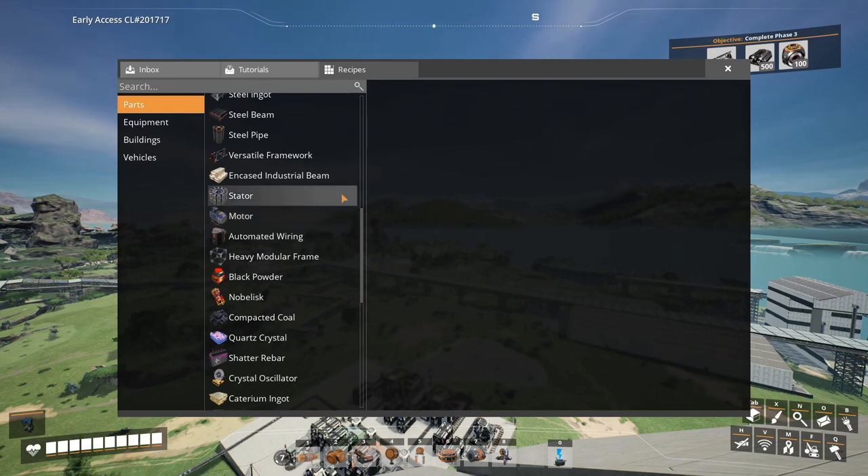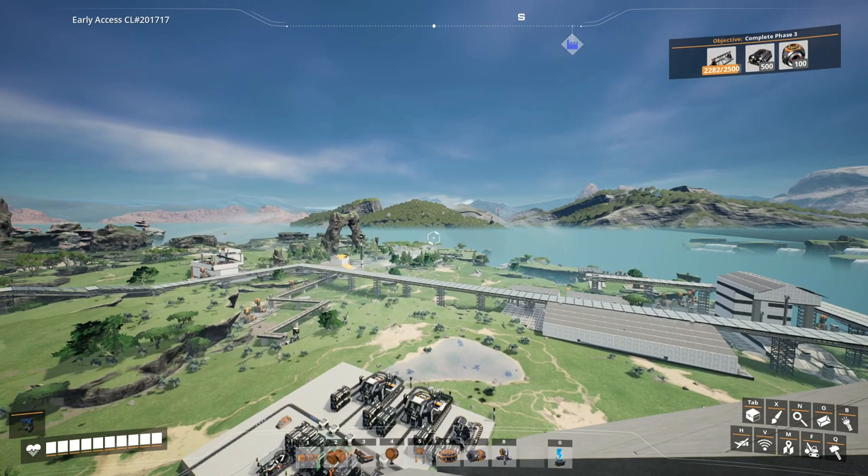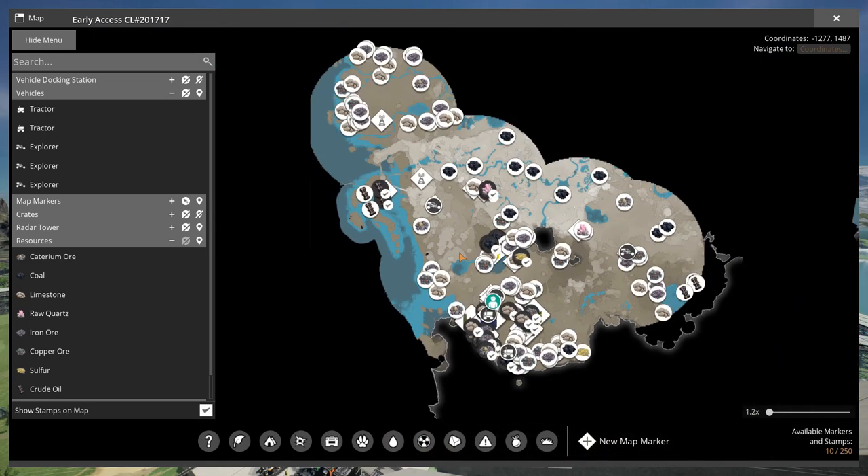I probably should have done that a long time ago, but that's the next target. In order to do that, we're going to use some alternative recipes, and because of that we're going to need plastics and rubber all the way over there. Right now it's pretty much on the other side of the map, so a bus is definitely going to be needed here.